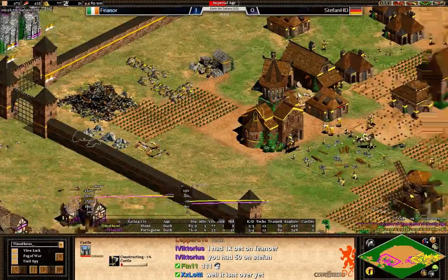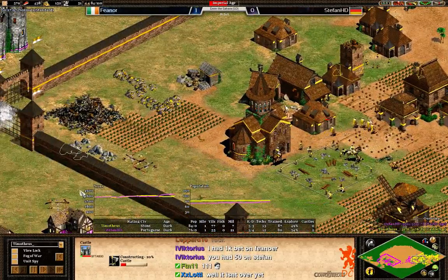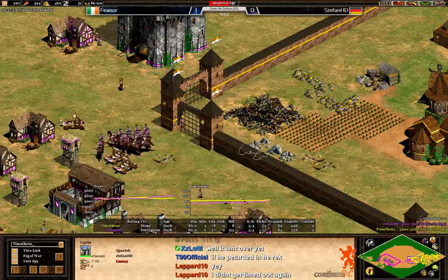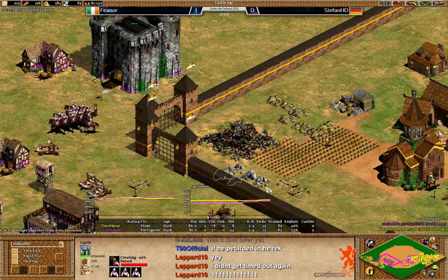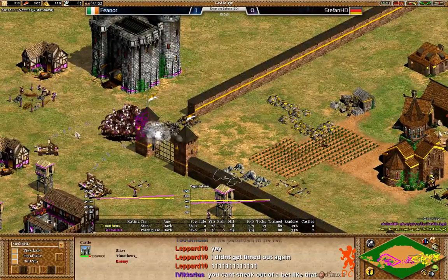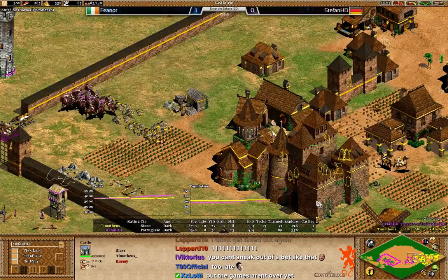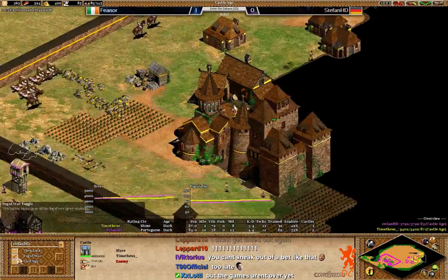Nice aggression for Stefan now. Also going up to imperial age for Fionor. Walls fall down and in come the conquistadors of course. But this castle should be able to get up before the conquistadors get there — so that's at least good for Fionor. He doesn't know that the castle is there, so let's look for another way in.